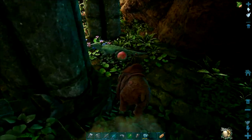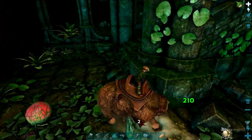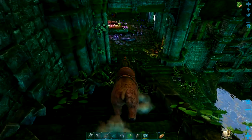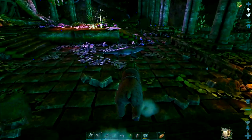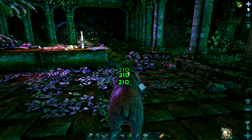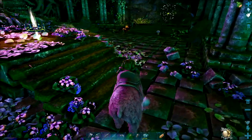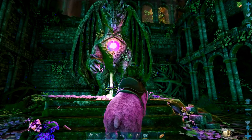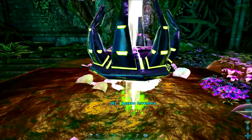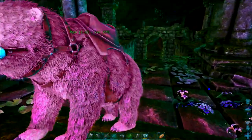Just carry on down these stairs. And here we go — the Artefact of the Pack, just at the bottom here in front of this really cool dragon statue. We can also tame some snails down here. I don't think this acts as a cave tame, but there we go — the Artefact of the Pack. What a cool little area.